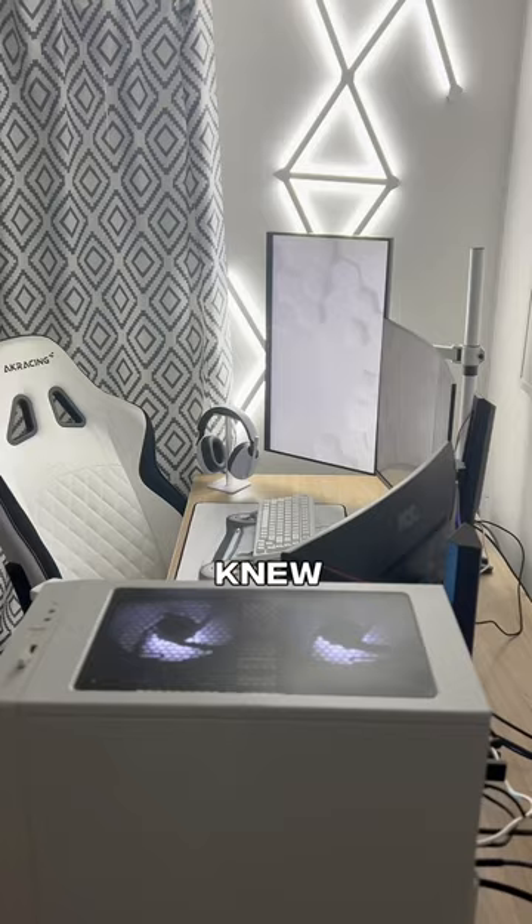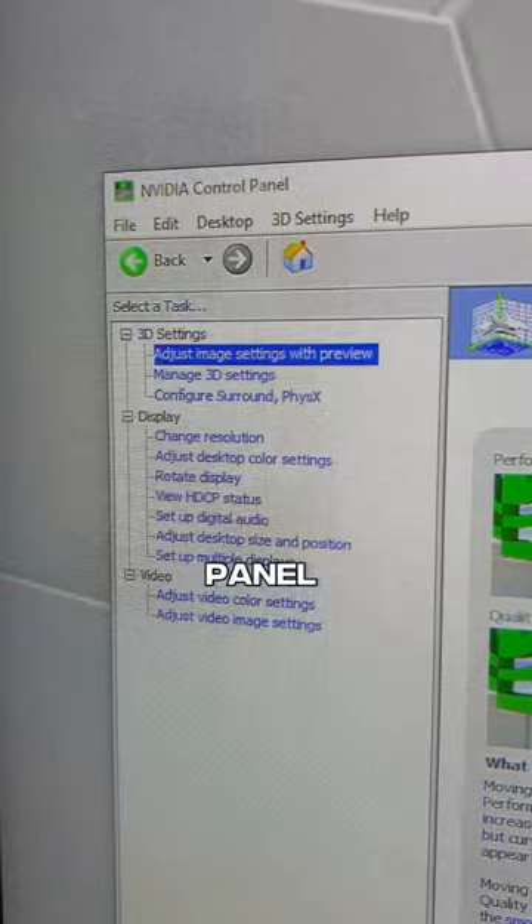PC tip I wish I knew sooner, Part 30. Right-click on your wallpaper and open NVIDIA Control Panel. Click on the Manage 3D Settings tab and then turn Image Scaling on.